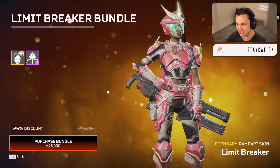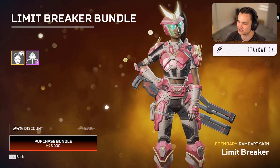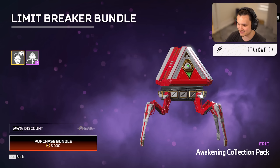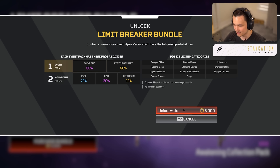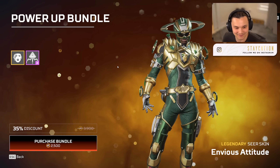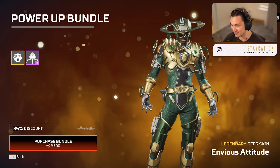The Limit Breaker skin goes crazy. I thought these were anime skins at first but I'm pretty sure they're Power Rangers inspired — someone remind me in the comments. The skin looks crazy, I love the split visor, she's got the nose piercing sticking through. The skin itself looks super dope, it's a cool little pink armor set. Then we get seven packs with it — we bought this for 5,000 coins.